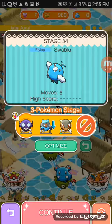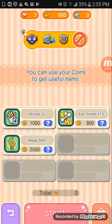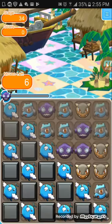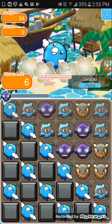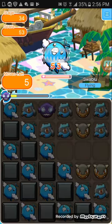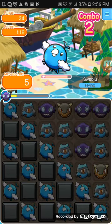So now I'm gonna press continue and we're gonna fight this Swablu and try to catch it. What's weird about this is you have to make it faint and then you have to catch it, which is really weird. So I'm gonna use my Sableye because that's the only one that can mega evolve.